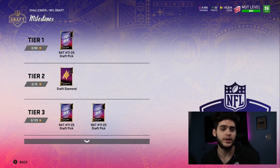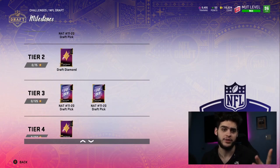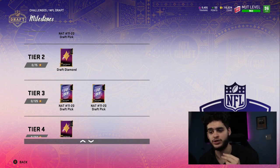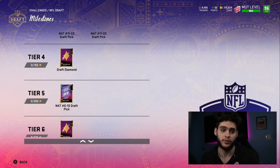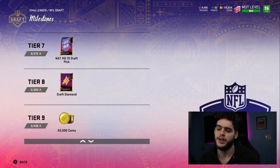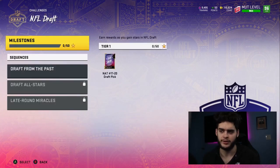Between solos and the house rules rewards you can end up with four 90 overalls for free. Don't sleep on putting 90s as backups — put chems on them rather than quick-selling them for a thousand training. Once you have your four draft diamonds, use two for a 97 and two more for another 97. Following this order, you'll end up with two 97s, a 98, and a 93, plus 50,000 coins and additional 93s from further solo rewards. The extra two draft diamonds from later in the solos can be quick sold, but not until the promo ends.